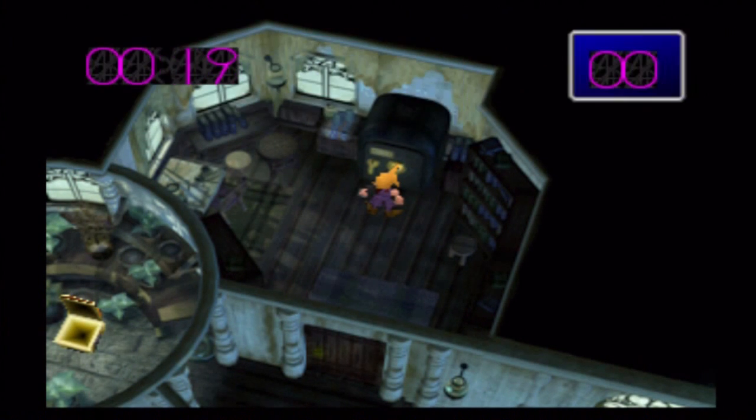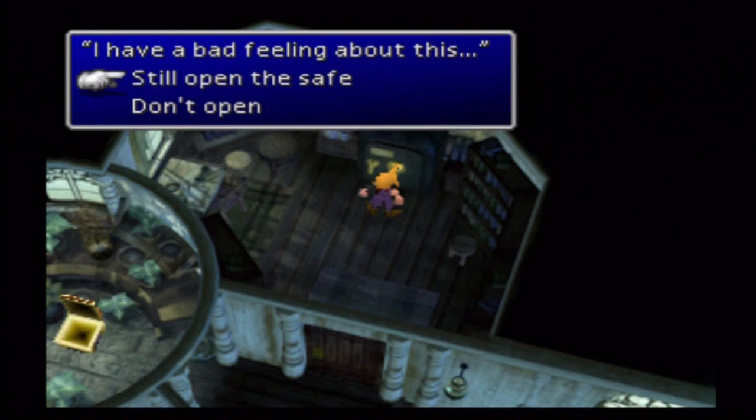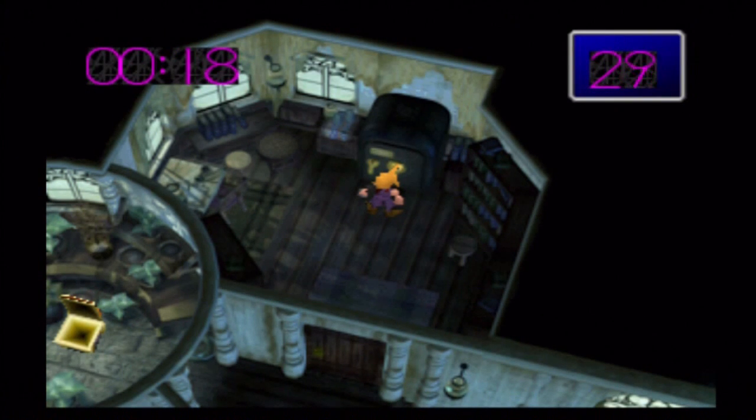Still, open it. Okay — 36. I don't think I'm supposed to go all the way down, so let me just go to 10. 59. I'm so slow at this. And then 97. Come on! This is heavy. Still open it — 36. Is there a faster way to scroll through this? 10... 59... and then 97.